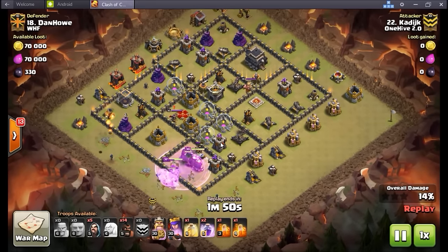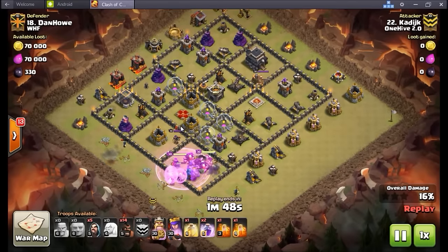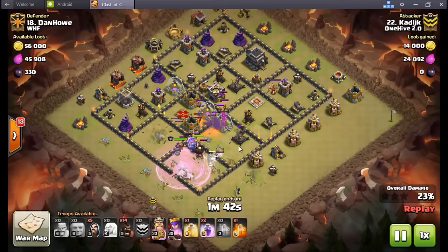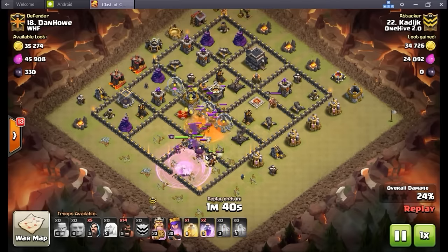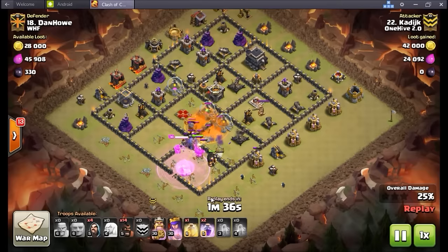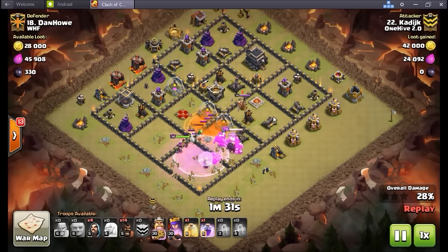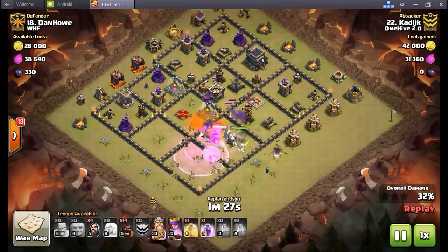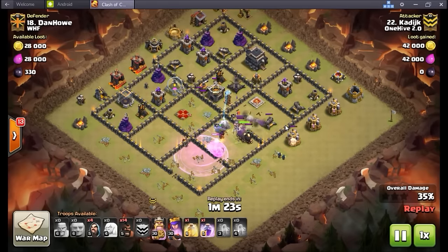Drops that first rage spell down, keeping those giants moving in through these boxes one at a time. Out comes that clan castle — nice poison, double poison actually. Queen's going to start working on those CC troops. Everything's going down — bowlers are just smashing through those compartments. Another sort of interesting rage felt I think he really did to rage the healers and keep everything going there. Queen's getting good value out of it — absolutely perfect, down goes that defensive king.